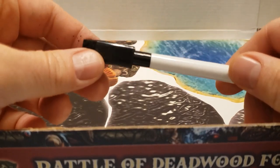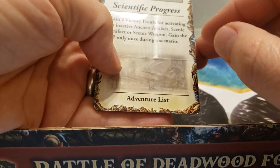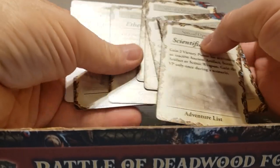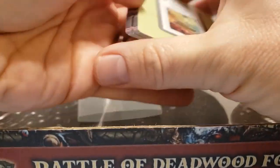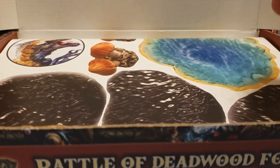We have a dry erase marker — I'm assuming so we can mark up the cards. There's something on the cover that says 'Scientific Operations.' So this is a bit new for me, but it looks like we have various actual objectives for use in the game. That's pretty cool, and I'm assuming that's unique to this set. There's another set in the Deep Wars one, which we'll get to eventually.